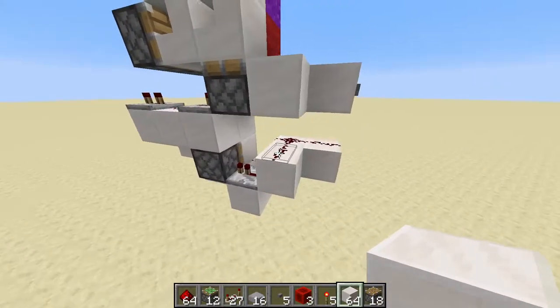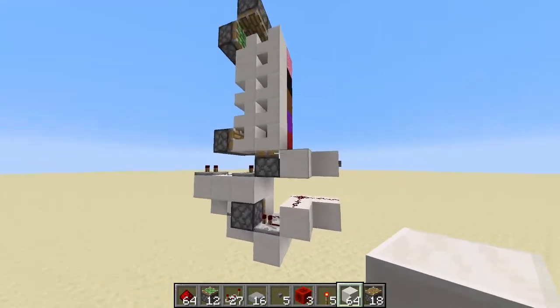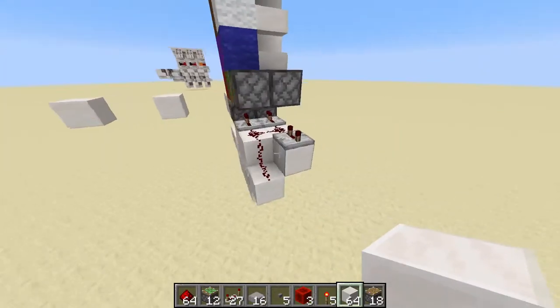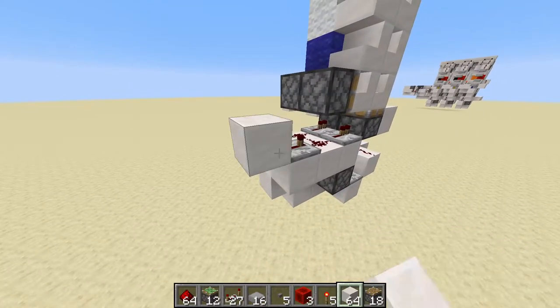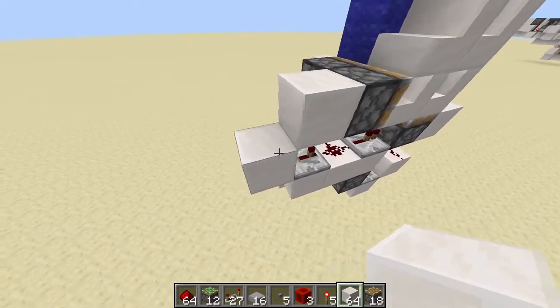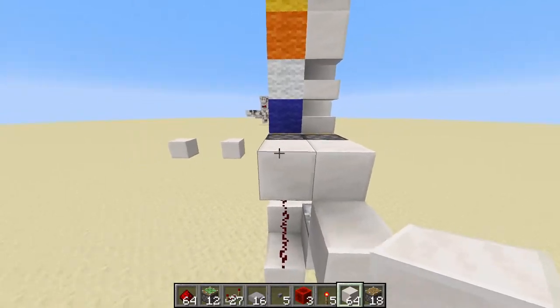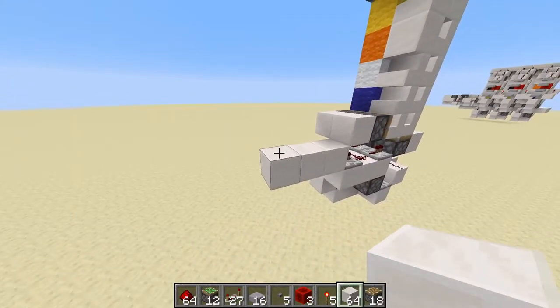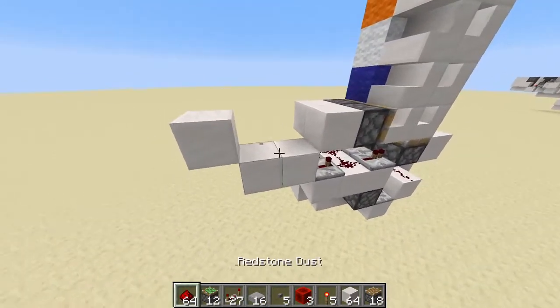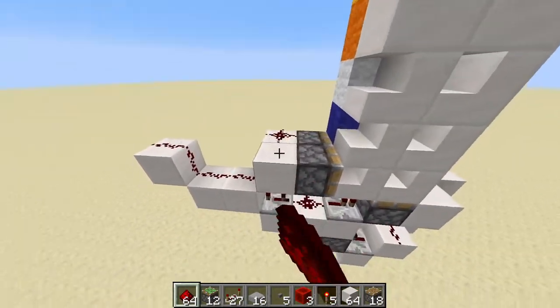When you're finished with that, your whole machine should look something like this up to this point. Now at the back of the machine, on this repeater right here, go ahead and place down a block on the face. One block on top of this repeater, and one block behind this piston right here. Then one more block this way, and a temporary block here, and one block right here. Then go ahead and place down redstone dust on each of the blocks you just placed.